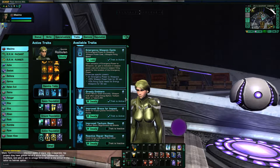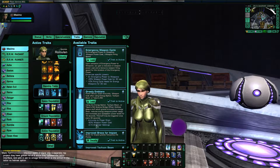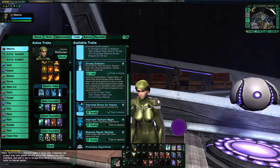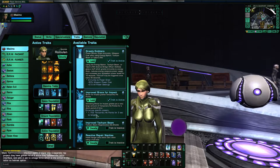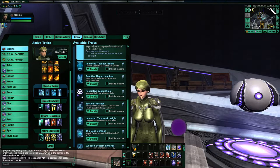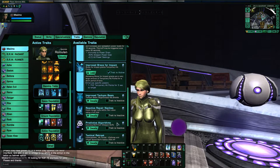I am also running Greedy Emitters — and to trigger this I have a Tachyon Beam slotted on one of my abilities. This gives you a very large weapon power reduction cost for 10 seconds out of every 30 seconds — so a pretty good trait. And I'm also running Improved Brace for Impact as a defensive trait. It gives you a large temporary hit point buffer when you use Brace for Impact. I don't have any other really good traits on my Romulan side, so I decided to choose that as a defensive trait.